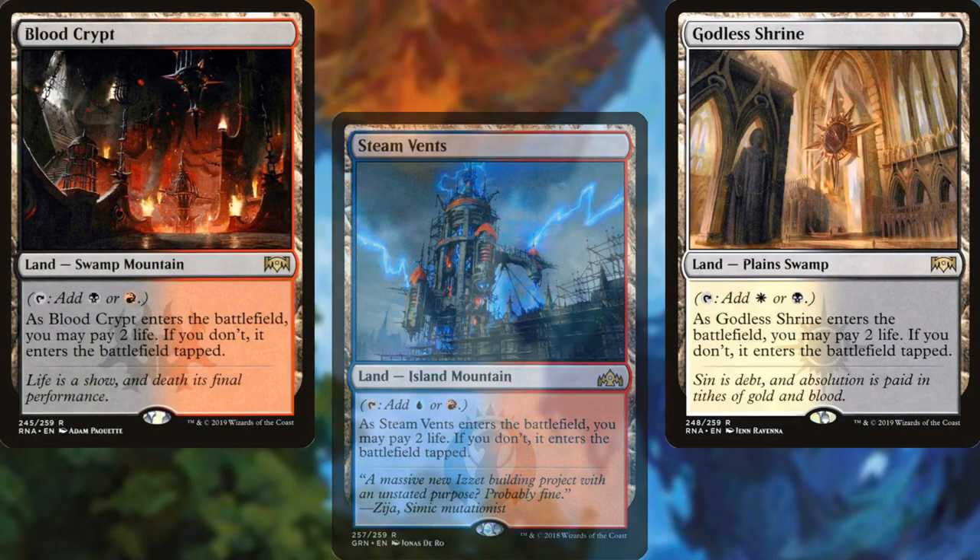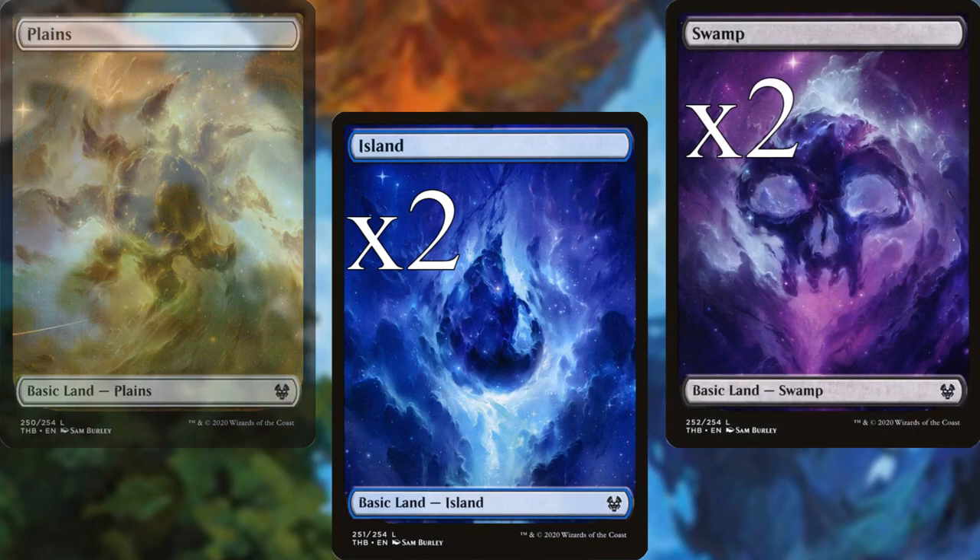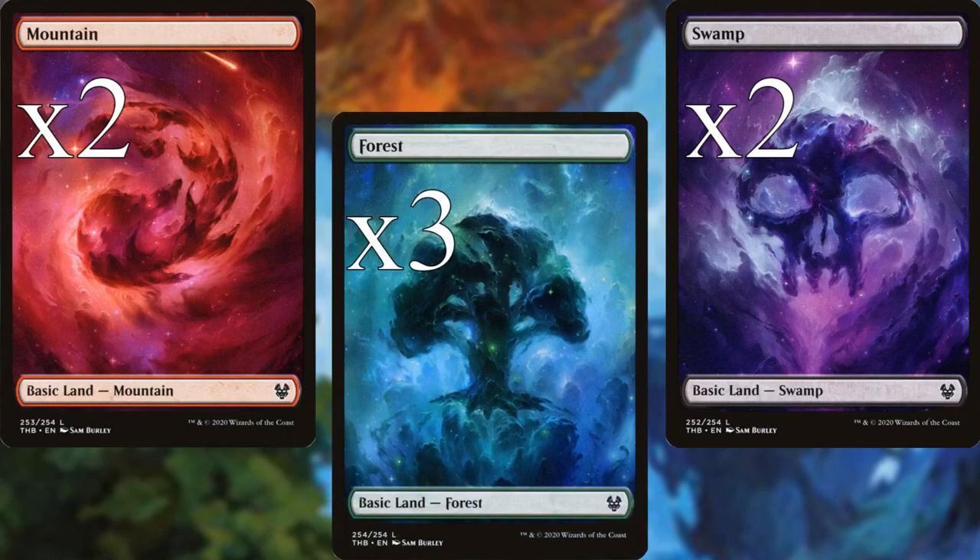Stomping Ground, Steam Vents, Godless Shrine, Blood Crypt, Temple Garden, Breeding Pool, 1 Plains, 1 Plains, 2 Islands, 2 Swamps, 2 Mountains, and 3 Forests make up the land base for this deck.